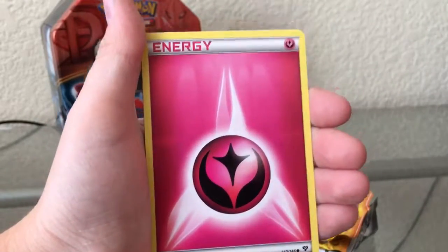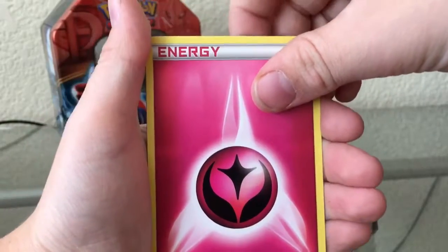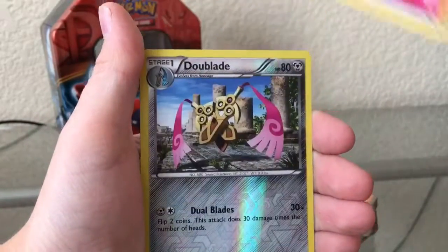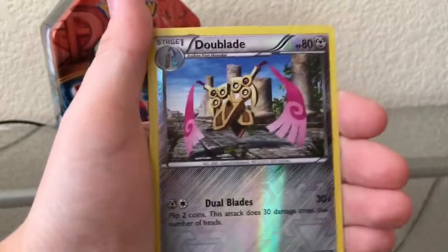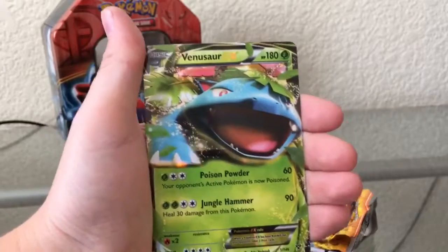Fairy Energy. Why are Fairy type energies in X and Y? I didn't even know they were out until later sets in X and Y. Reverse Dual Blade — oh, Dual Blade, that's really cool. And then the final card is...